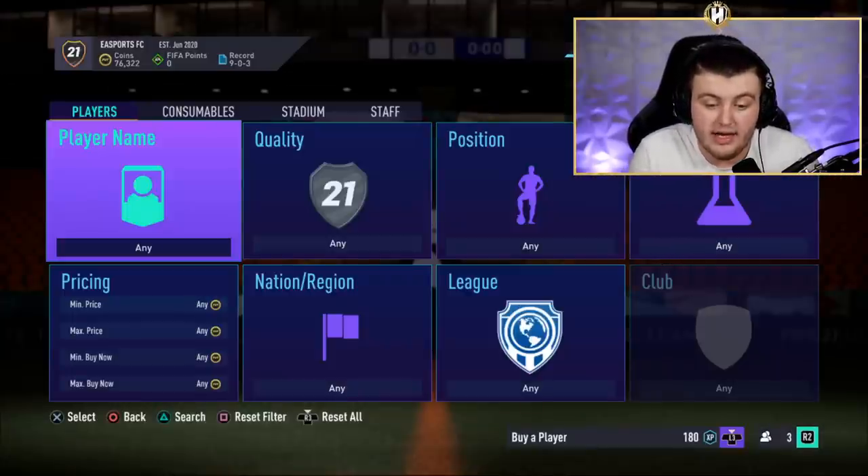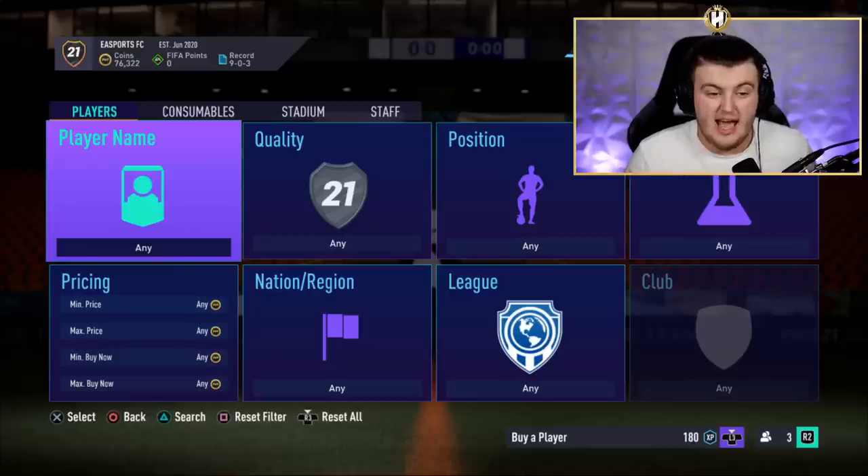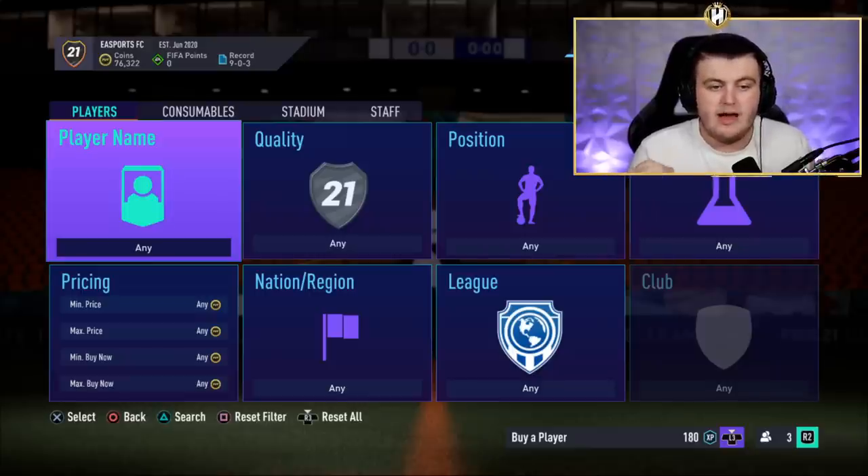To summarize: FIFA 21 early access is a 10-hour service starting October 1st, about six days before the three-day full early access. You can get it on Xbox, Origin, and PlayStation via the EA Play hub, which is £3.99 a month or £20 a year. You get 10% off all EA purchases including FIFA Points. The full game drops October 9th; three-day early access starts October 6th. To optimize it, if you only want one month, buy it on September 7th and cancel October 7th when you have full access.